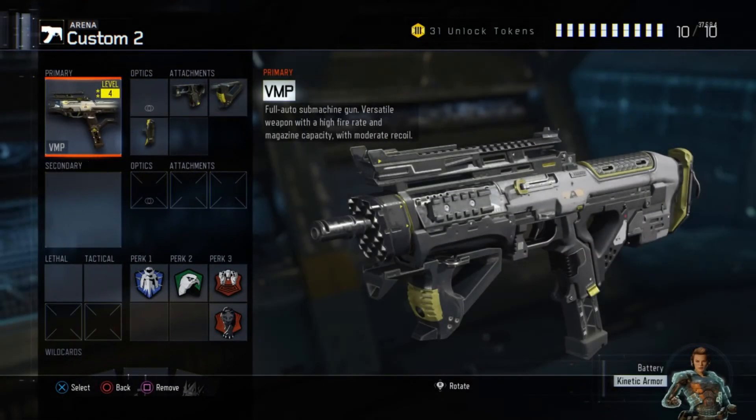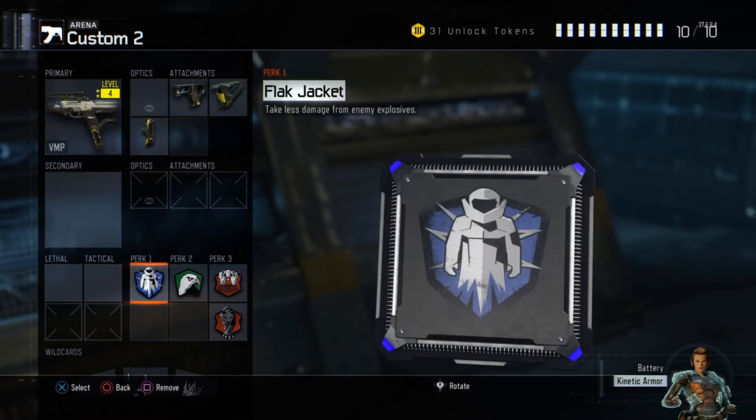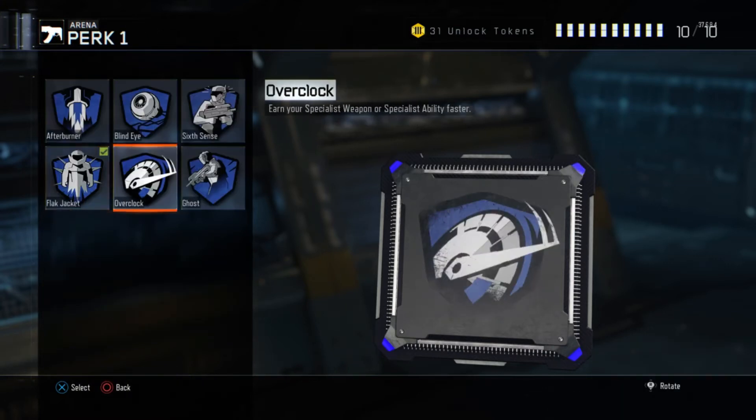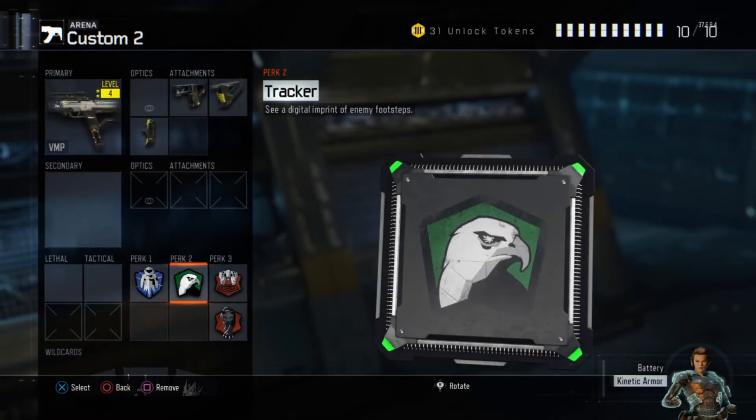For close-range maps, I usually use the VMP with quick draw, grip, and stock. For some reason when I use this setup there's barely any recoil — I don't know why, but it works for me. I run Flag Jacket, Tracker, Blast Suppressor, and Dead Silence on this one too, and I'd change the perks if any are banned, same as before.